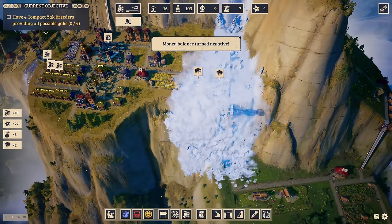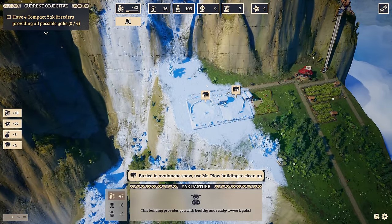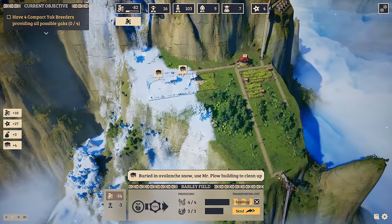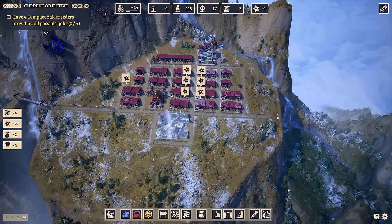There's the yak pasture. The compact yak breeders cost 26 upkeep — that's going to be expensive. It uses fodder to increase the yak population and provides additional yaks. New studies show the importance of a yak's diet for their fertility, though they don't mention the amount of living space. Another avalanche at this point — quite a big one going down all the way here. Barley field too, and the yak pastures have been affected — no big deal, I think.